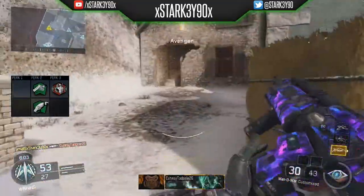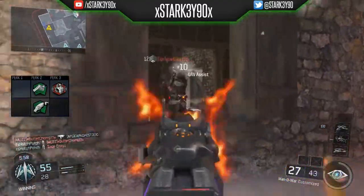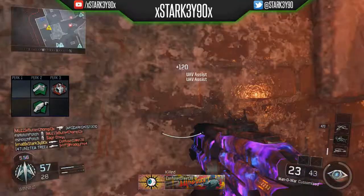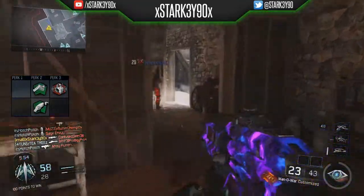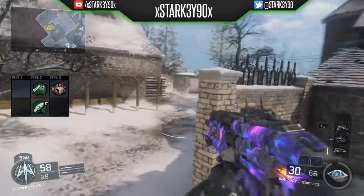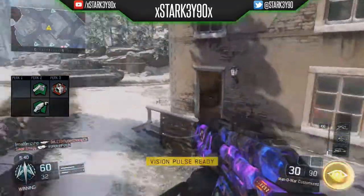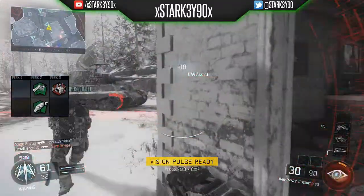For the second perk I've gone for Fast Hands. Combined with Quick Draw it's absolutely lethal and the most overpowered combination in this game on pretty much every weapon. I've also gone for Scavenger because I hate running out of ammo and I'm sick of picking up other people's weapons when they've got a recon sight and an SMG.